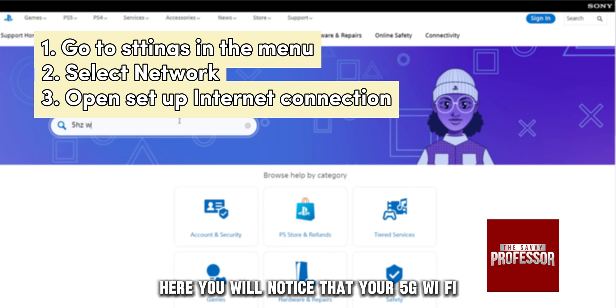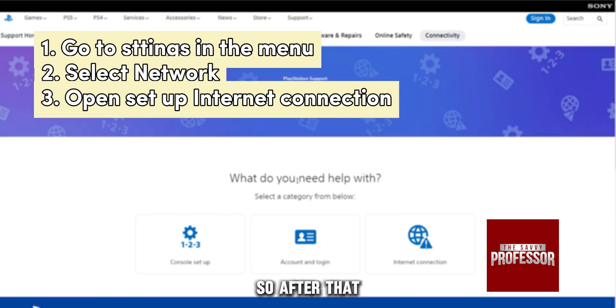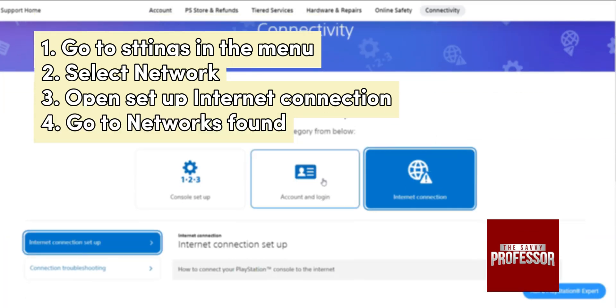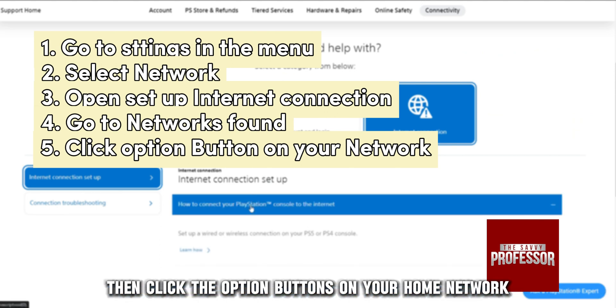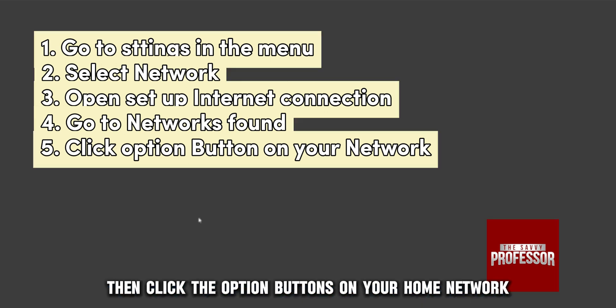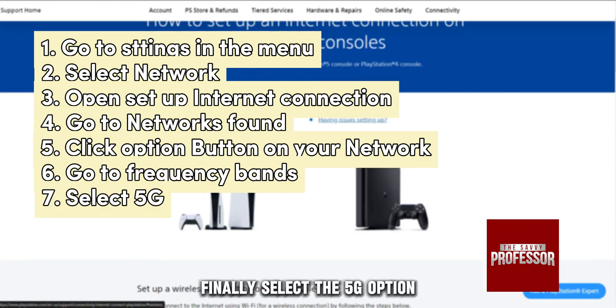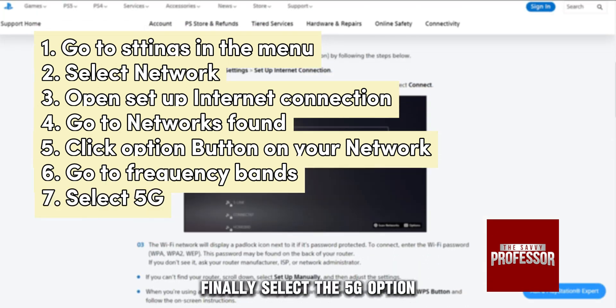Here you will notice that your 5G Wi-Fi connection is not available. So after that, go to networks found. Then click the option button on your home network, then go to Wi-Fi frequency bands. Finally, select the 5G option.